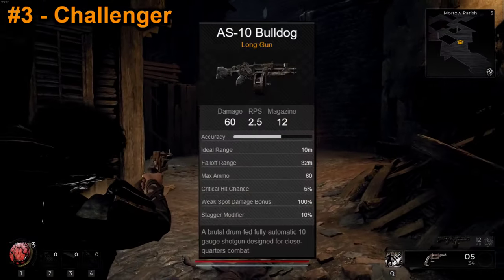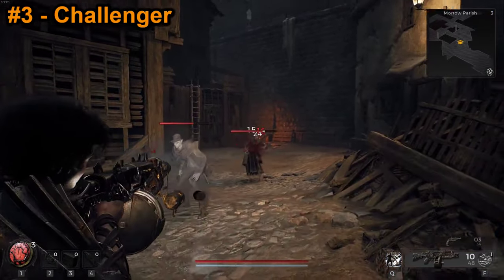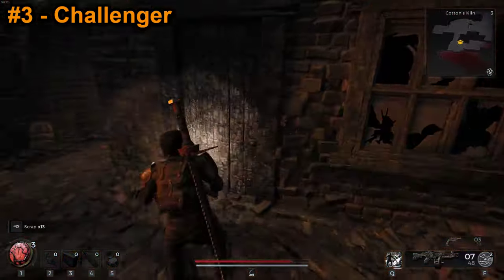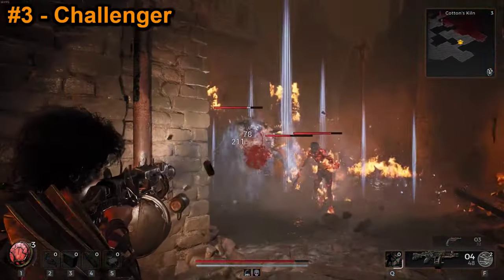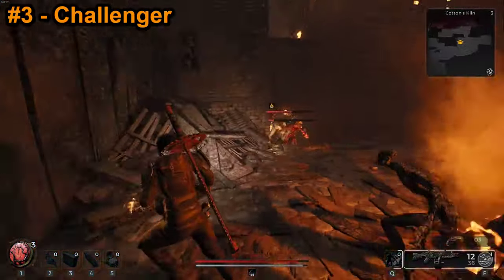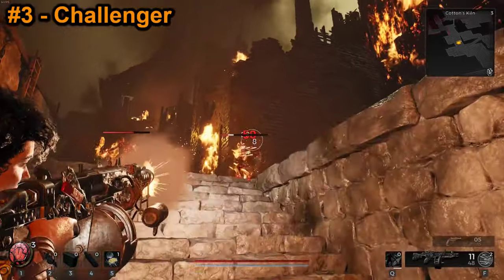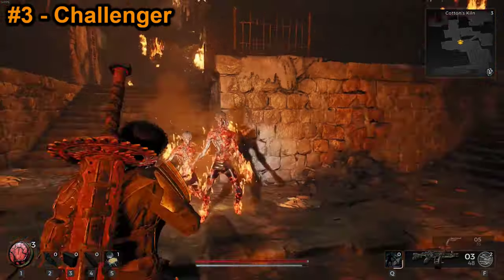The starting long gun for the Challenger is the Bulldog — an automatic shotgun with a 12-round magazine and decent damage at the right range. If you can get in close and aim for the head, this thing can make short work of smaller enemies. However, the Bulldog has two pretty major flaws: its rather short range and high spread, meaning you'll frequently deal only partial damage, and its rather low stopping power — smaller enemies will usually only flinch from headshots, and you'll need to hit larger enemies non-stop just to get any reaction from them.